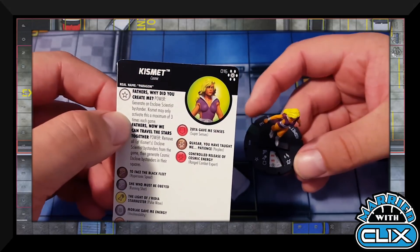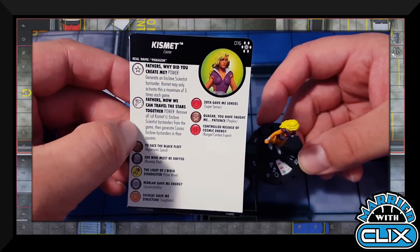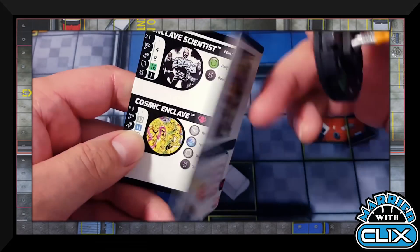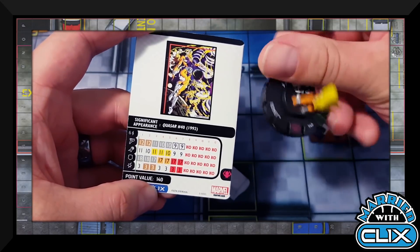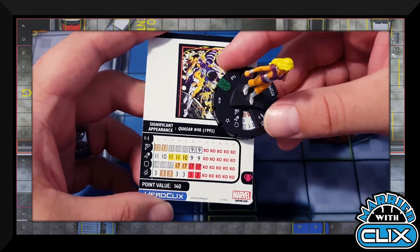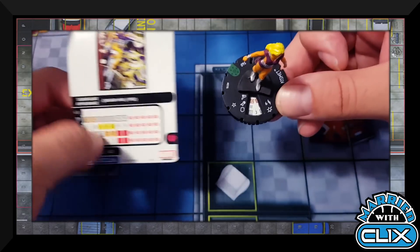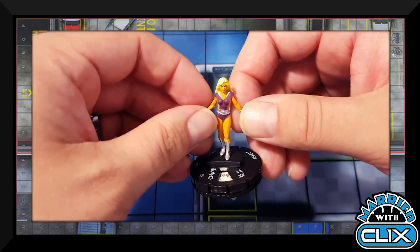Figure 016 is Kismet, the figure Her transforms into. Her trait 'Fathers, Why Did You Create Me?' generates Enclave Scientist bystanders up to three times per game. 'Fathers, Now We Can Travel the Stars Together' removes all those bystanders and replaces them with Cosmic Enclave bystanders. She's super mobile with Hypersonic, but range is a little short; however she has Power Cosmic so she's Outwit-proof. She's an iffy sealed call — not a guaranteed winner — but there's an idea for competitive play and she'll be fun as a casual scientist-maker.